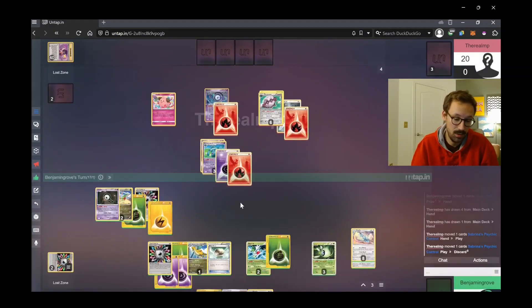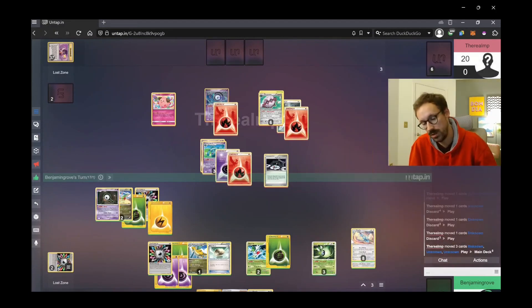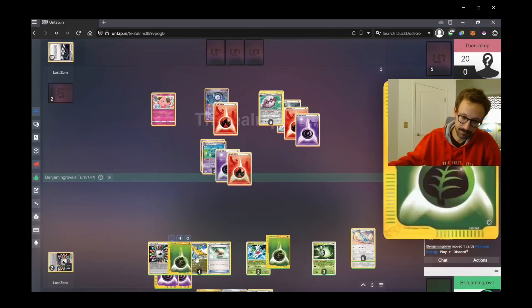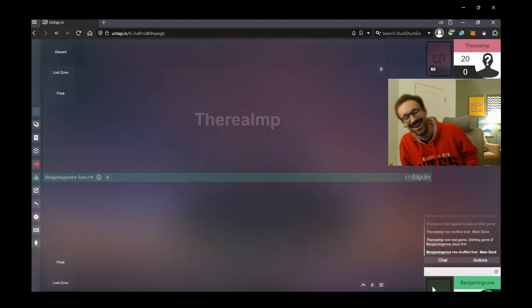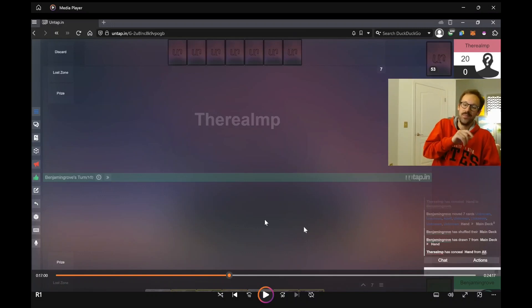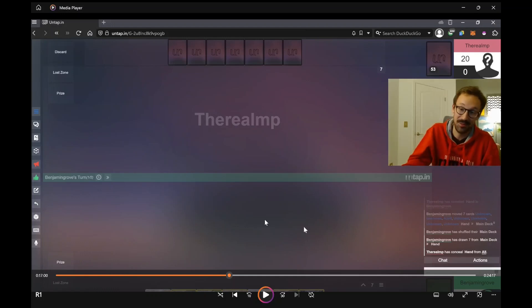I've already used my Olympia — that's my one way to heal. My Swellow only has 50 HP maximum, so I promote Dragonite and there's not really anything I can do. We go to game two. I wasn't too broken up about the extra illegal attachment misplay because I was totally losing that game anyway. Hoping for a little better luck and better play on my part.